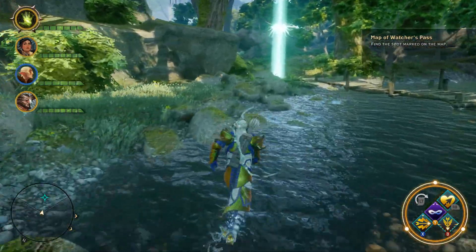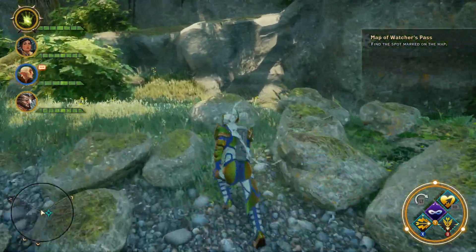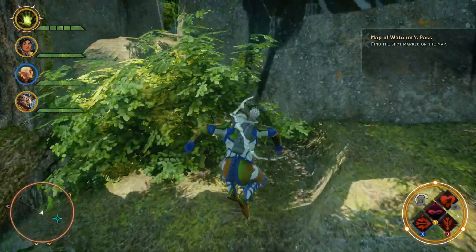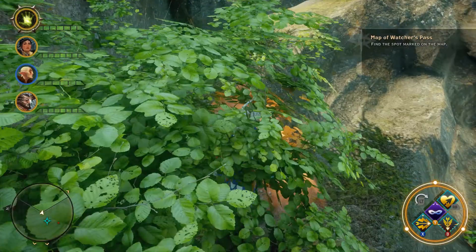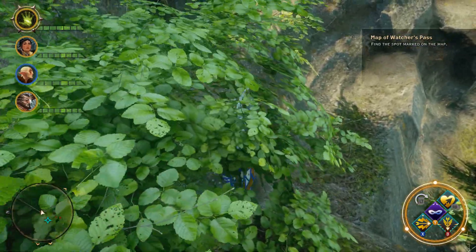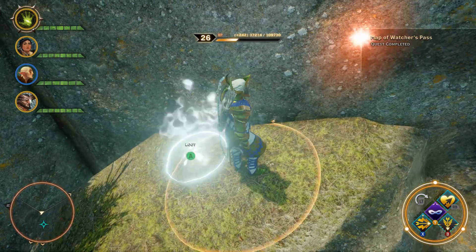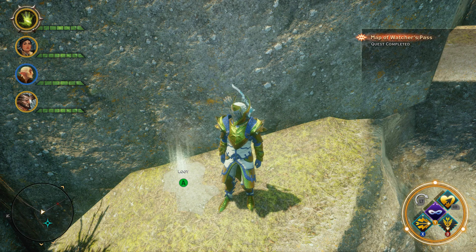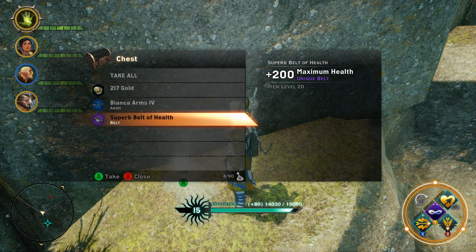When you get around in this area your map should start to flash — there we go, there must be something here — and it is telling us that there is something around to find. And here is the little hidden stash that's associated with the Map of Watchers Pass. Go ahead and loot that, and inside you will find a Superb Belt of Health. So that's it, thanks for watching, take care.